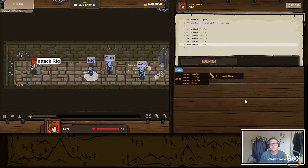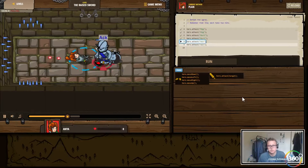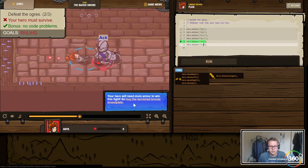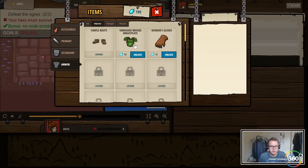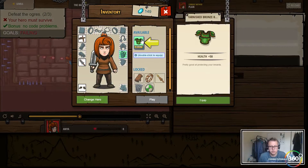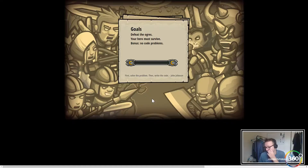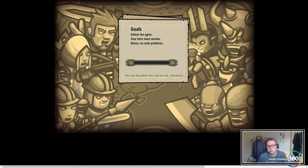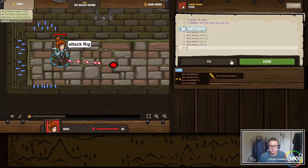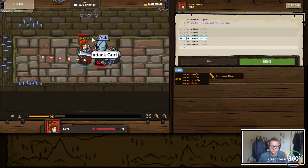Let's go ahead and run that. Our hero got rolled over, so we're going to need to go buy the Tarnished Bronze Breastplate — 50 coins. Our code was right, we just weren't strong enough to survive. We need more HP. It's good to know we're coding correctly; we just weren't able to survive the attack.